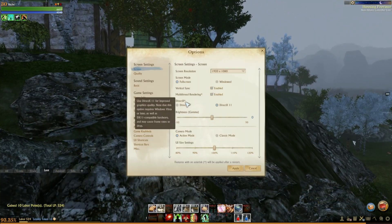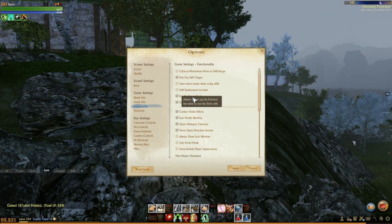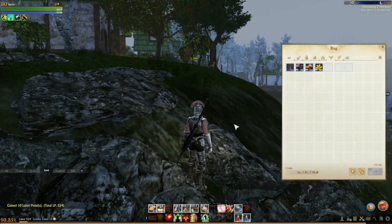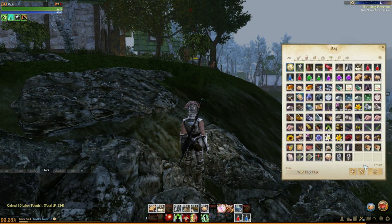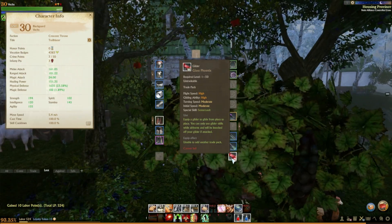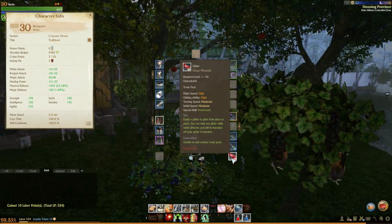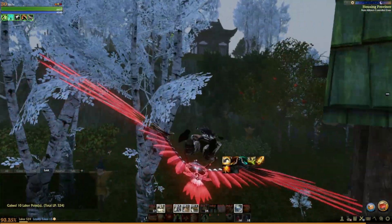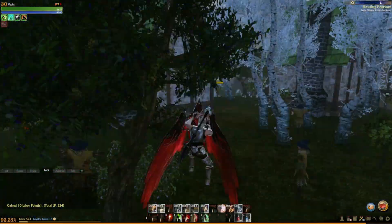My double jump is — hold on — double tap jump to deploy the glider is what I have enabled. Oh, my glider got de-equipped when I did the trade pack — I'm a doofus. There we go, re-equipped the glider. This backpack slot here is usually where you have your glider equipped, but when you have trade packs, it de-equips it. So now I can double jump and there's the glider.